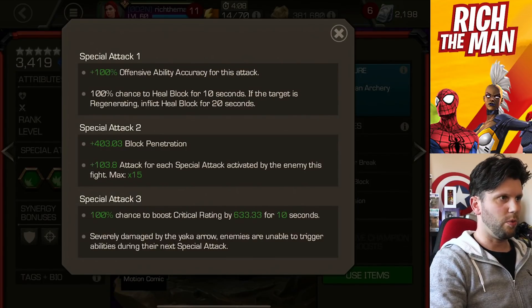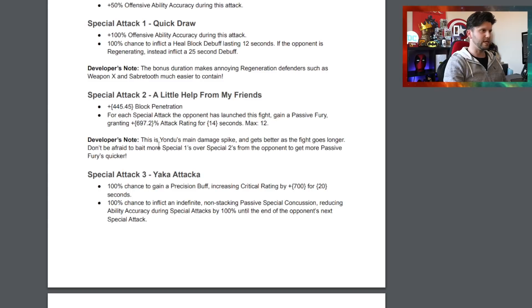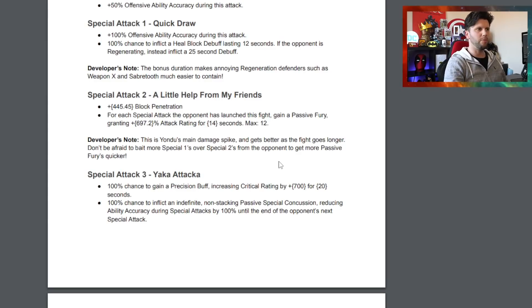For each special attack the opponent has launched this fight, Yondu gains a passive fury granting 6,972 attack rating for 14 seconds, up to a max of 12 special attacks. The dev note says this is Yondu's main damage spike and gets better as the fight goes on. Currently in-game the attack rating is 103.8 per special attack up to 15 stacks, but now because it's a fury passive, players can visually see it in action - confirming they're actually dealing more damage.